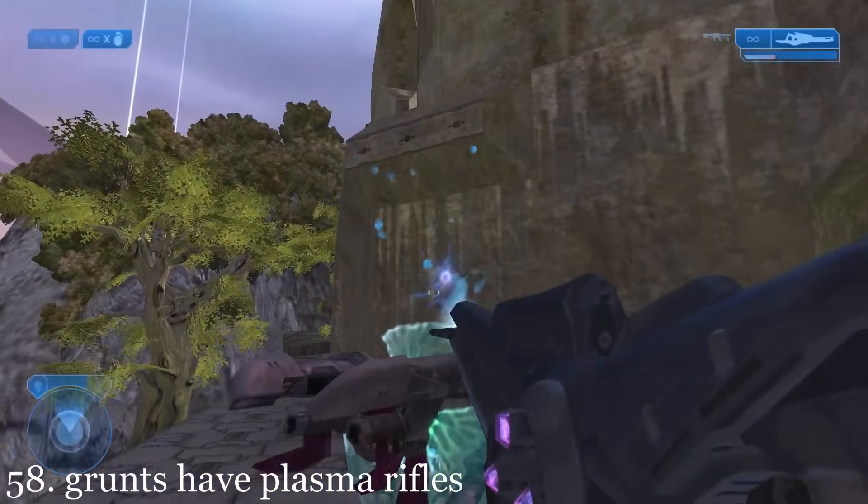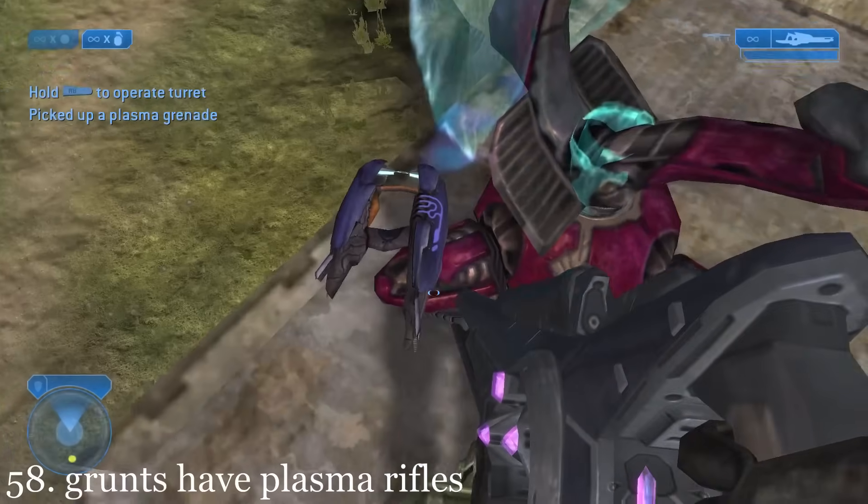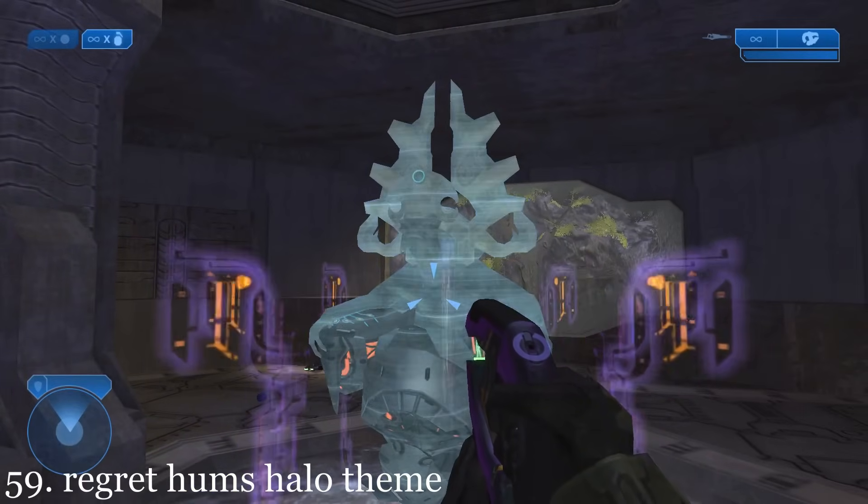The grunts guarding the bridge and using turrets wield plasma rifles instead of the usual plasma pistols and needlers. The hologram of the Prophet of Regret will hum the Halo theme song.